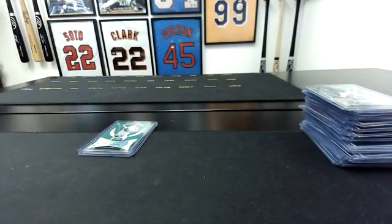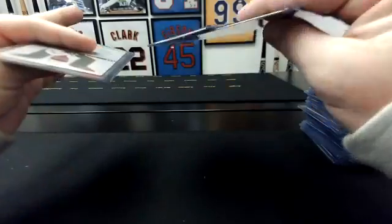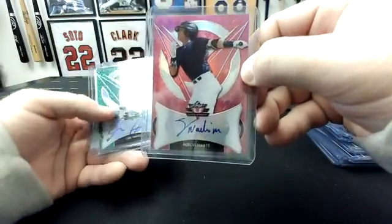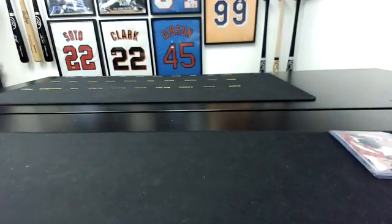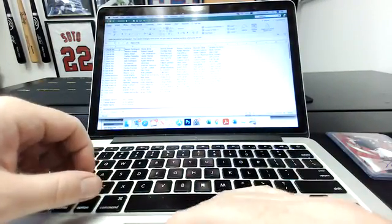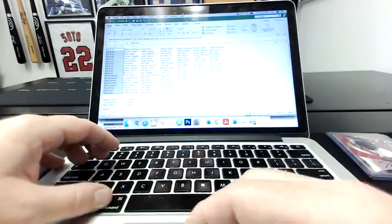All right guys, that's the break — pretty quick one. We've got three cards to get rid of here. We'll do one random — the Marte will go to the top spot, the Medina will go to the second spot, and Krause will go to the third spot. Everyone who's in the break — that's all the spots.